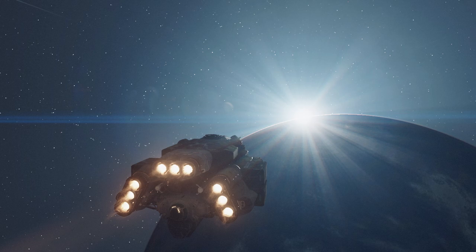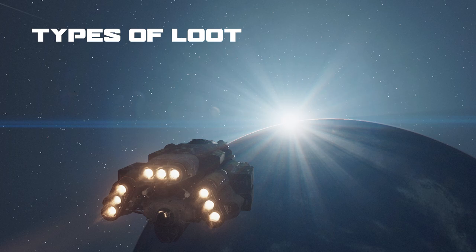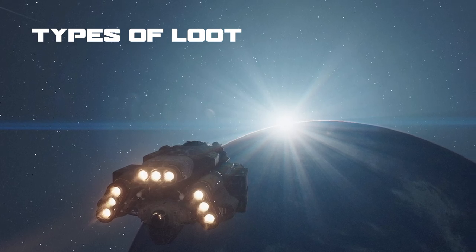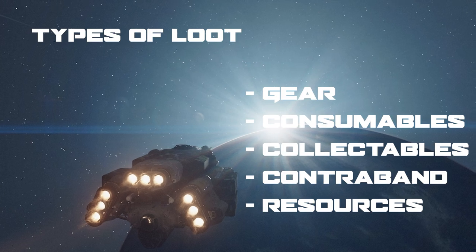Through this process I've narrowed down the different types of loot in Starfield to five general categories so we can all understand and process it better. These categories are gear, consumables, collectibles, contraband, and resources.